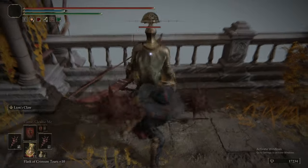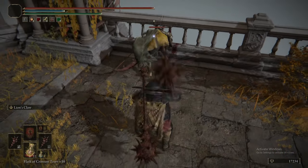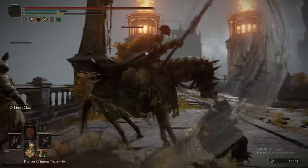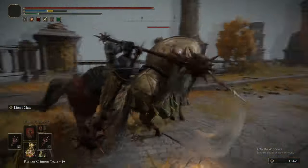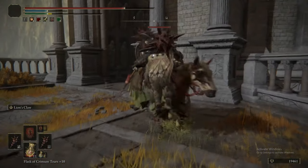Now we are heading towards the Forbidden Lands, and we picked up the Flamedrake Talisman plus one just there. We're using Lion's Claw, which is very, very effective on horsed enemies for whatever reason, aside from the Black Riders.